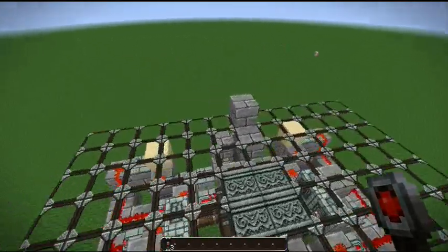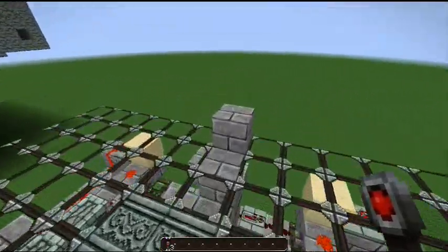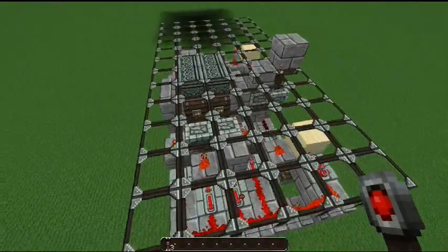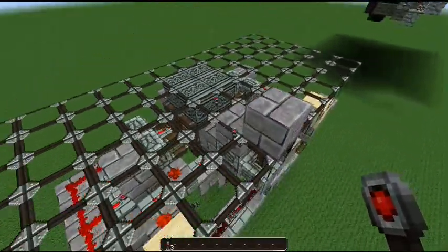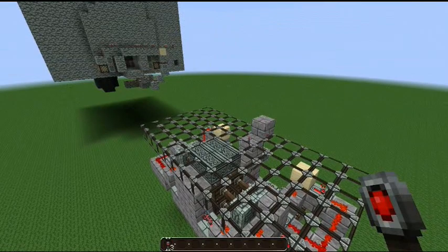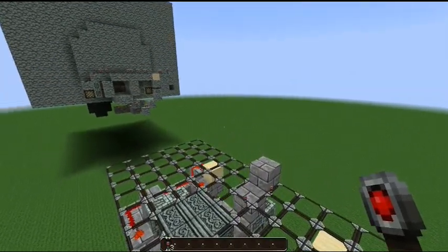I'll give you a proper demonstration where you can see the working circuitry. Here we are, you can see everything in action. Just put it on there, it opens. Put it on there, it closes. So there's no circuitry above here — the only thing you need is just one block. That's all you need. Anyway, if you're interested, I'll head on to the tutorial world now to show you how I built it step by step. Let's go! See you in a moment!